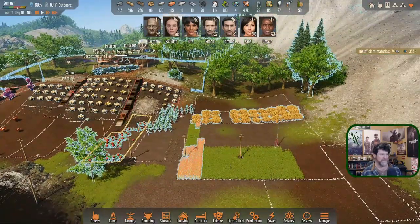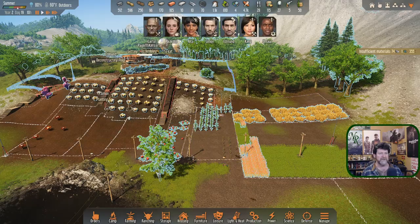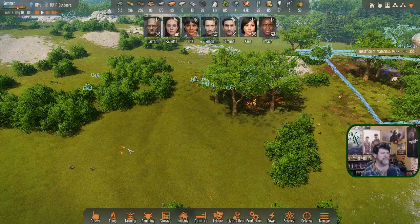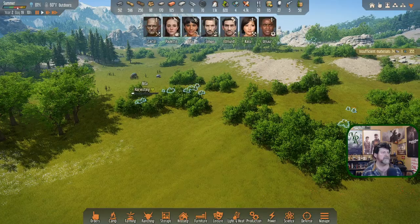Rita, when you're done, you probably need to get as much of the grain cob and pumpkins harvested as you can. They've been waiting for a while and they're going to start rotting on the vines before long. Go clean up all those.